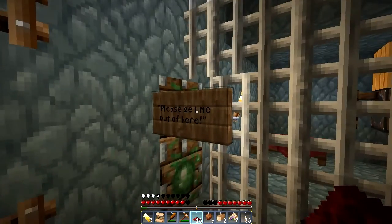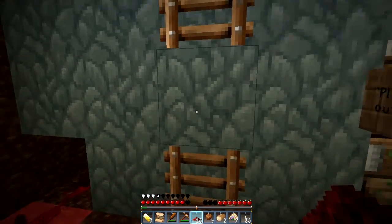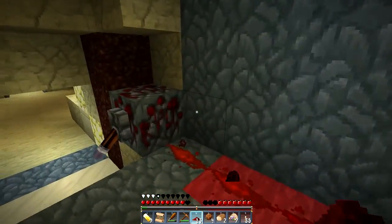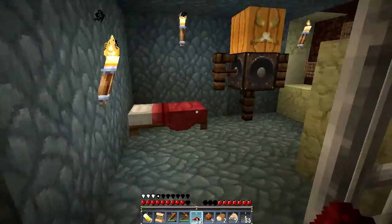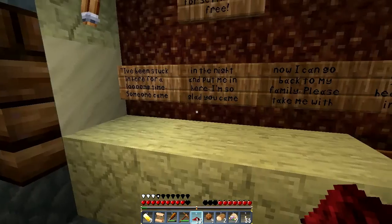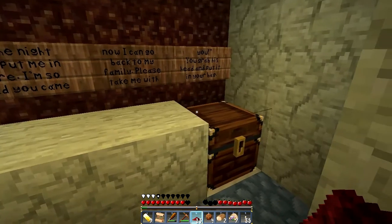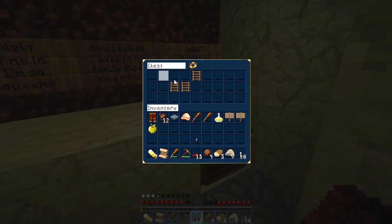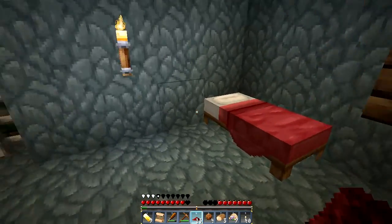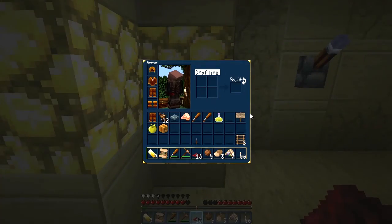Oh, there's a person in there! I'll get you out of there, my friend. I did it — hello my friend. Someone came and took me and put me here. I'm so glad you came, now I can go back to my family — please take me with you. You grab his head and put it in your bag. Oh, I grab his head. You're welcome. All right, let's just tuck these signs away — don't care for you guys.